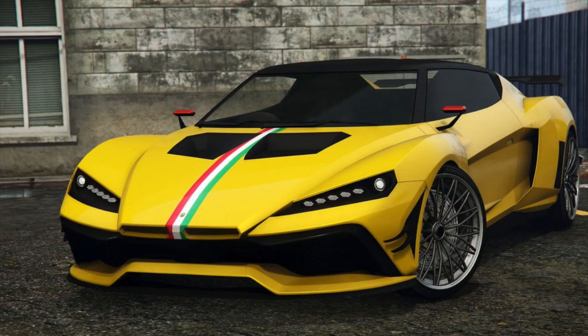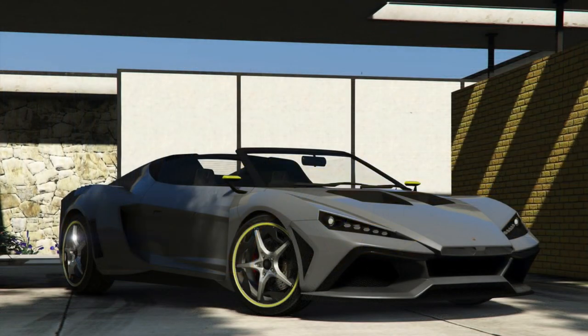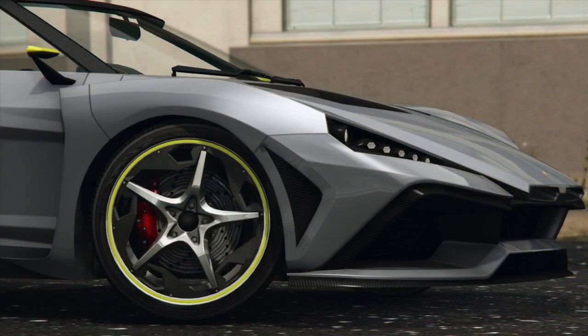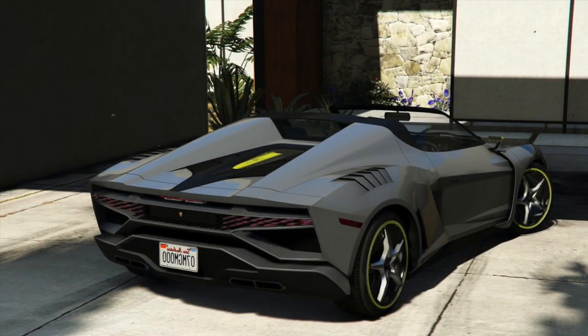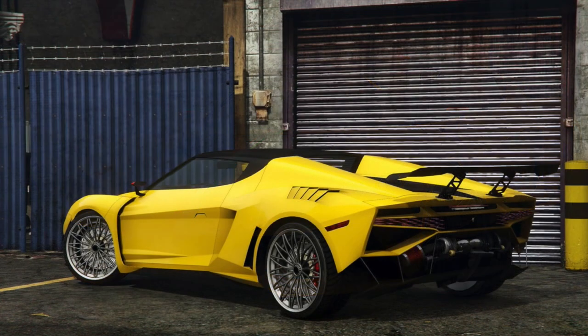When you look at this type of picture it looks like a Ferrari, but you can clearly see from the front and back of the car it looks like an Aventador SV — mixed together the way Rockstar does it. If you look carefully, it comes with a rooftop-down option, similar to how the Corvettes work where you can have the roof on or off.